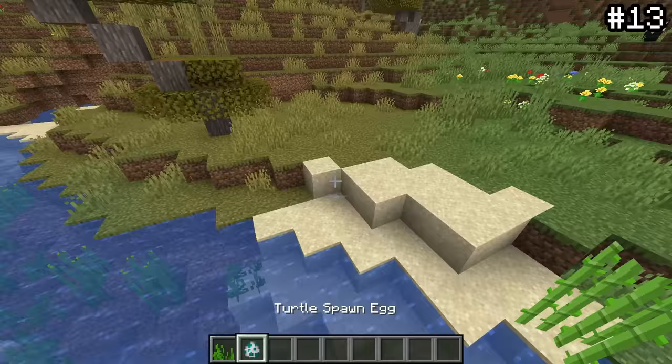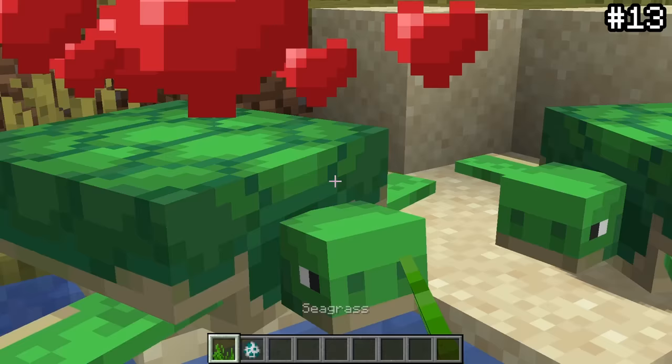Turtles that are fed sea grass actually grow in size by 0.2 pixels, as if they were pregnant — a cute little easter egg you probably didn't know about.